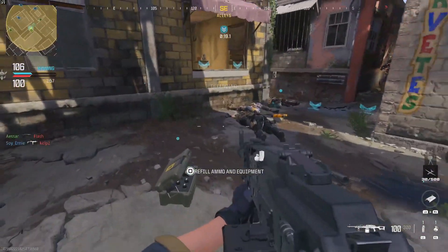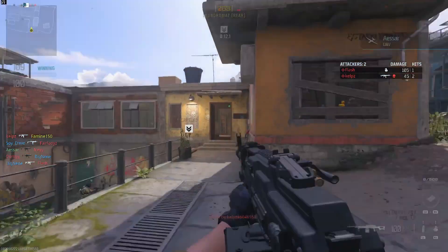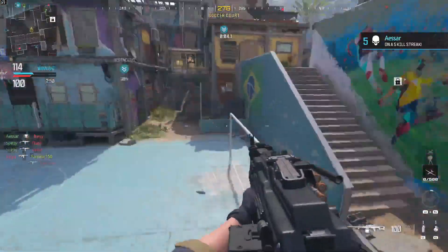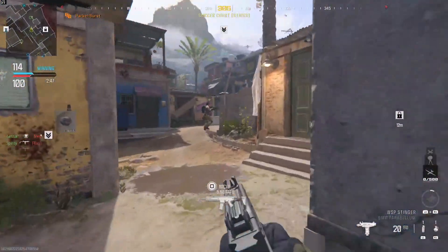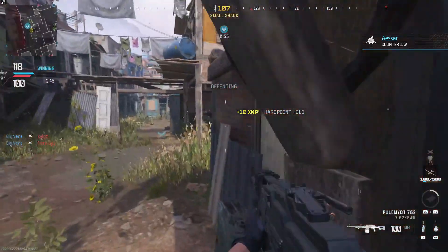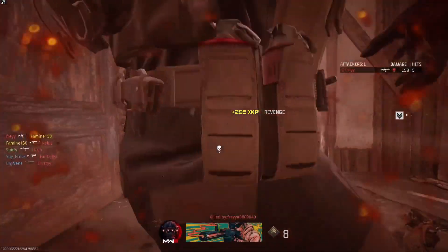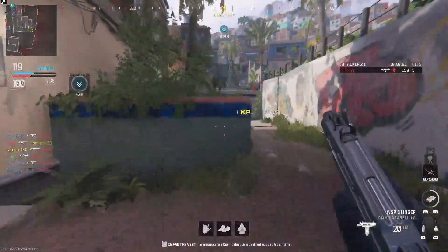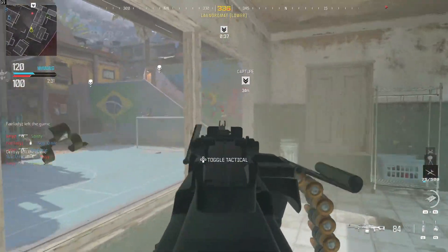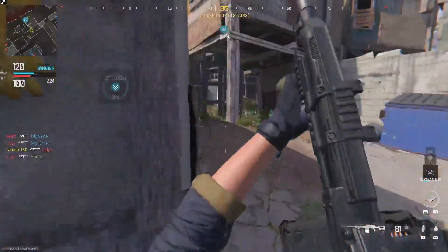I kind of just miss the classic Call of Duty spawn system, which I feel like we haven't seen for a while. The easiest example to use is High Rise, since it's a classic CoD map. Basically, the way classic CoD spawns worked is that you had your side of the map and the enemy had their side. For High Rise, the spawns would be the two office buildings, with the center of the map being a mix. You generally knew where enemies were coming from, and the spawns wouldn't really flip unless somebody pushed very heavily into the spawn.